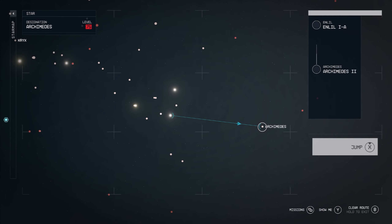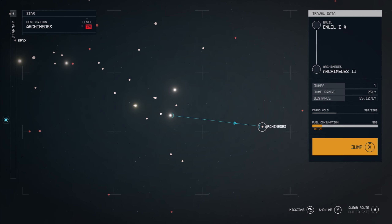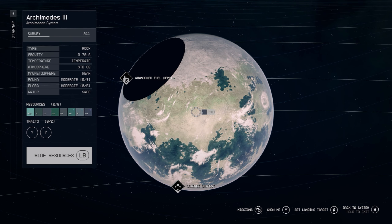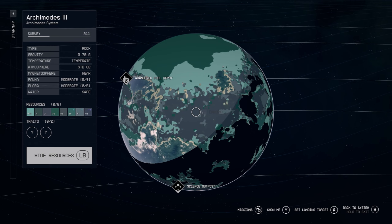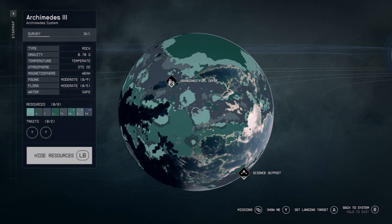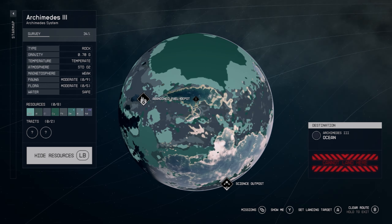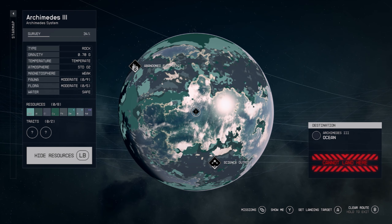I experimented with a number of these level 75 star systems and planets, and I found the best one that worked for me was Archimedes, specifically Archimedes 3. When you scan the planet, just ensure that the fauna is moderate or high — you'll notice that Archimedes 3 shows nine species on this planet.